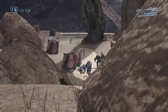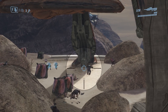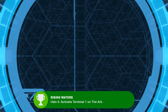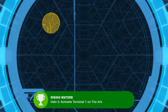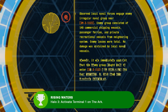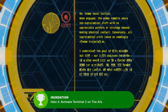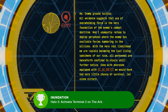That covers the Halo 3 terminal locations. As with other games in the collection, the terminals have achievements attached to them. The first terminal gets you the Rising Waters achievement, which references the Biblical flood for which Noah built his Ark. And just like in the Bible, the Ark of the Halo franchise was built to survive the deluge that was the parasitic Flood. The second terminal gets you the Inundation achievement, a word which literally means flooding.